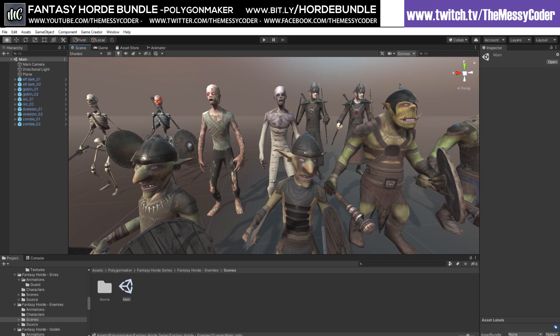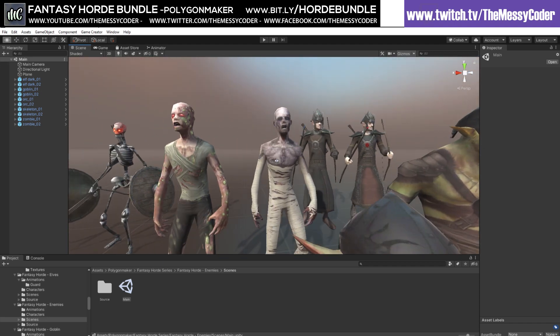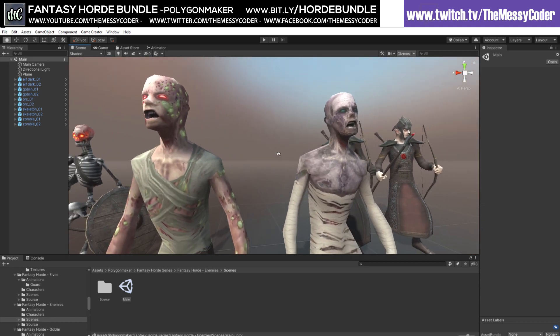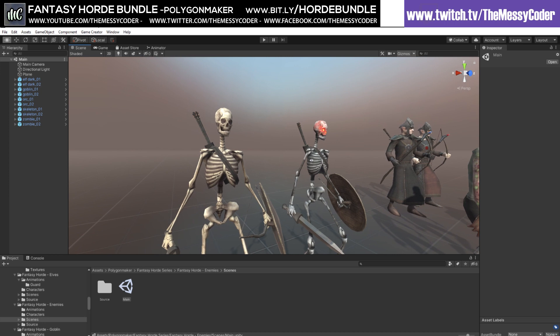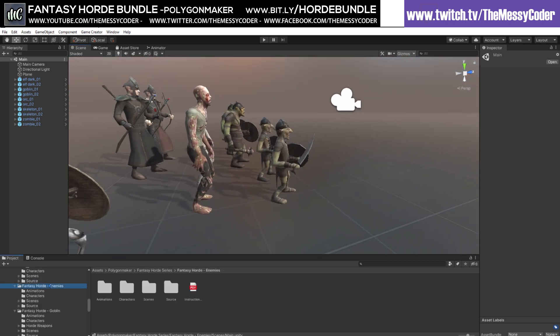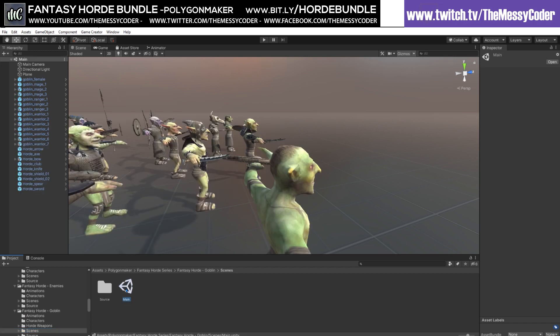Look at the gobbos — hello! My name's Gavin the Goblin. You get two orcs in the enemies pack, but then you get a whole goblin and orc pack as well. You've got zombies, a whole zombie pack, two elves from the whole elf pack, and two skeletons — but you get a whole skeletons pack too. So if you just wanted a few enemies, you could just buy the single enemies pack.